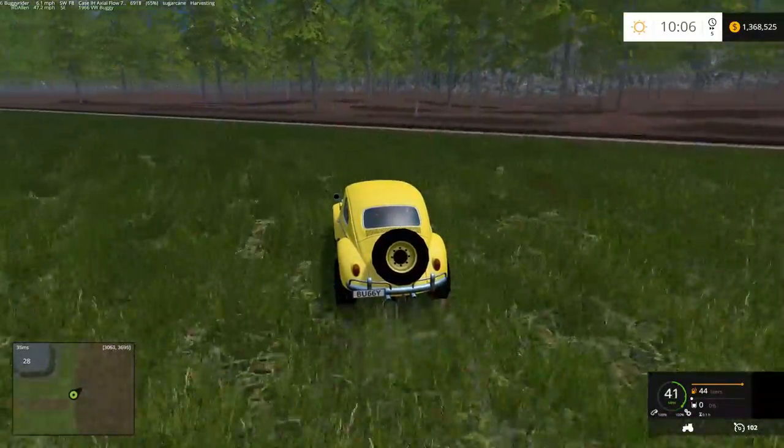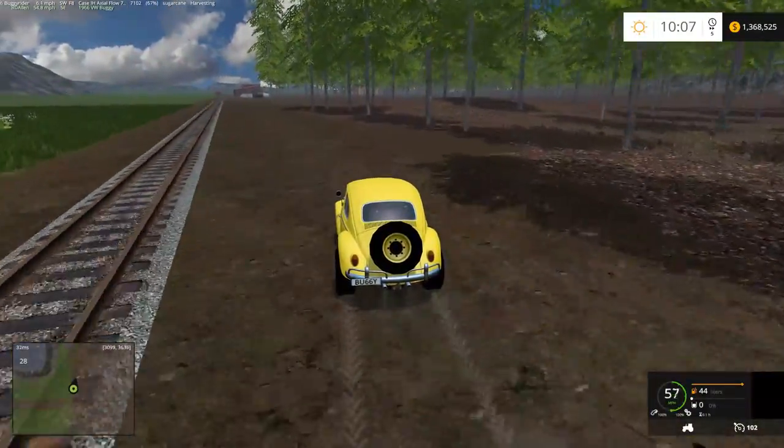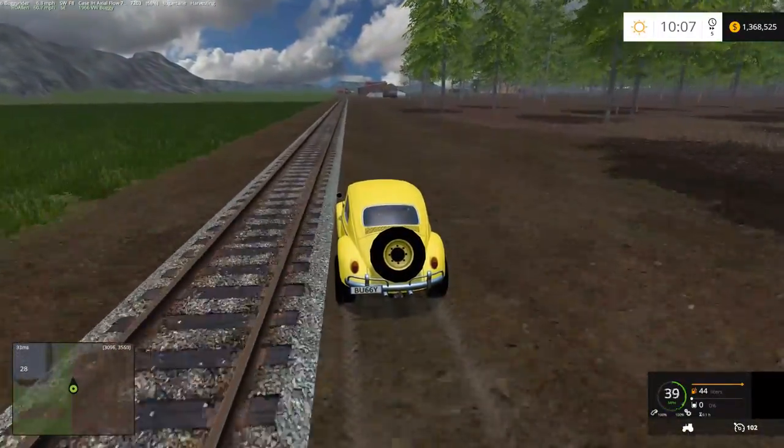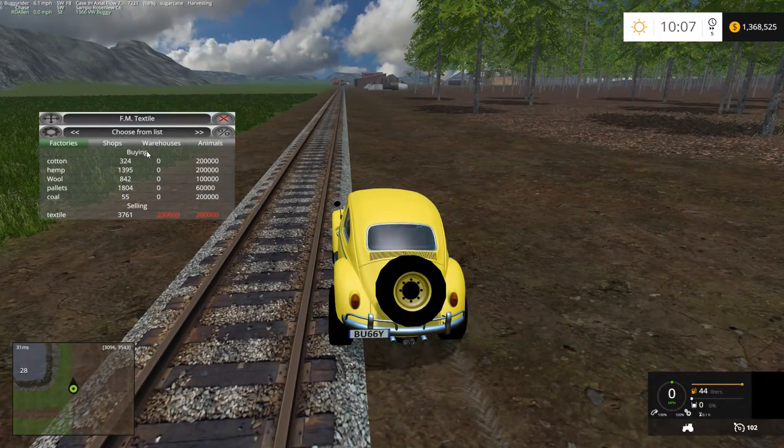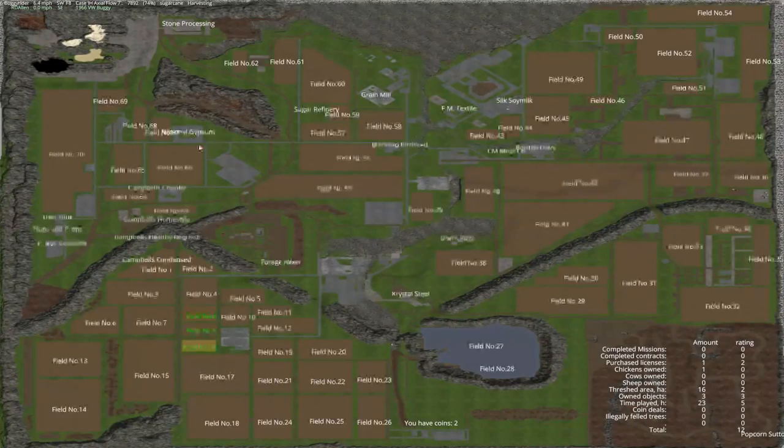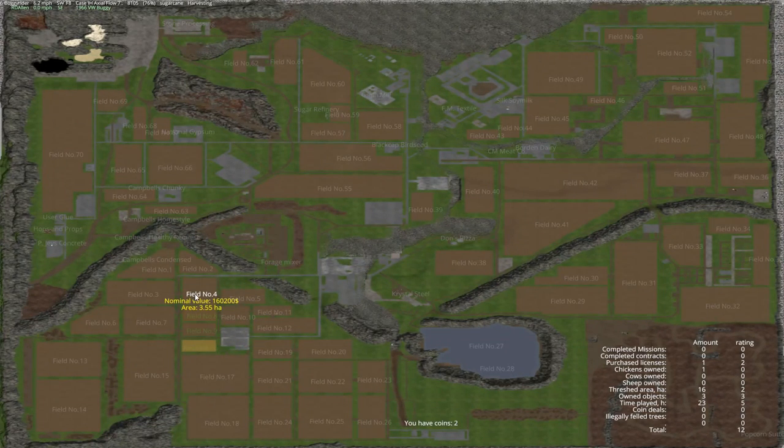From what I've seen so far, I think it's going to be somewhat similar to Pleasant Valley but probably a lot more. It has the same menu as the previous map — the Gift of the Caucasus map — so it has the same menu system. You access that by pushing the question mark key, at least on US keyboards. On the previous map it said the period key, but it is actually the question slash key. Shift + question mark brings up the whole map where you can buy fields.